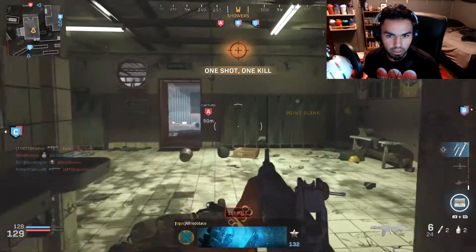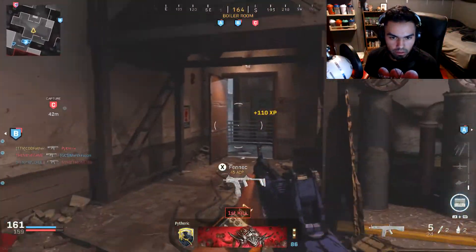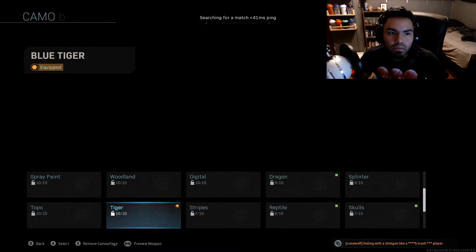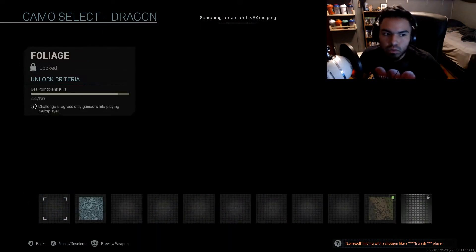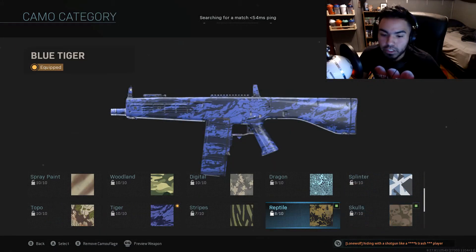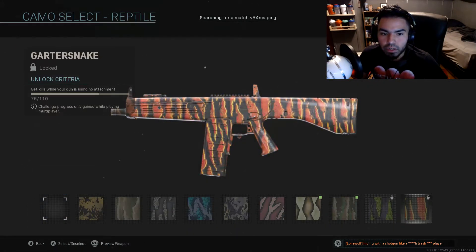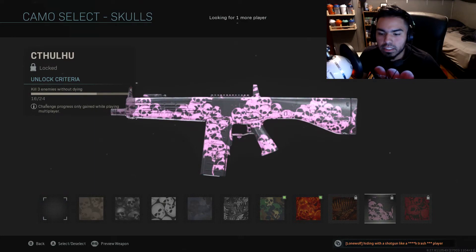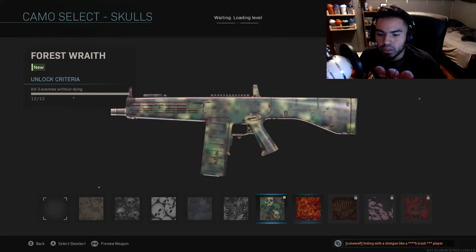Point blank. Alright, let's check the progress. 45 out of 50 point blanks — good. Headshots — five more headshots. Stripes — 19 out of 30, got to do that more. And 76 out of 110 kills with no attachments, almost there — couple more games with that. And 16 out of 33 killstreaks.